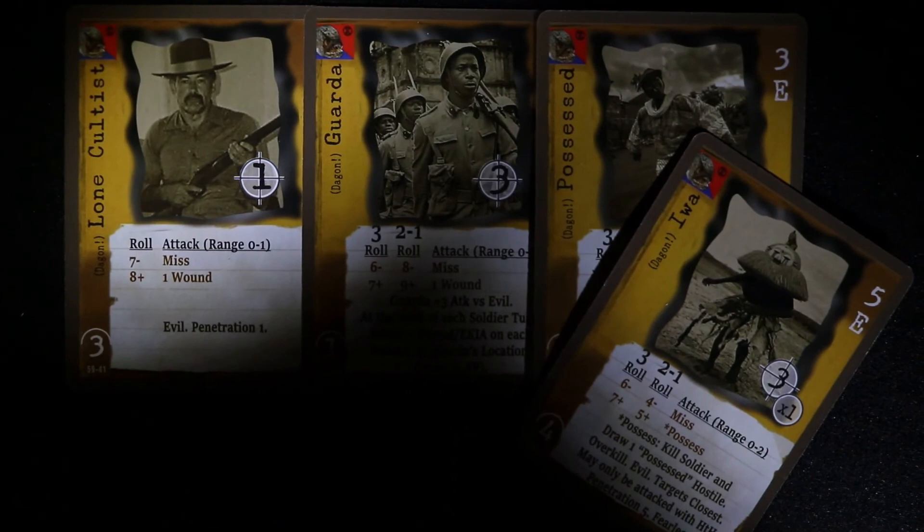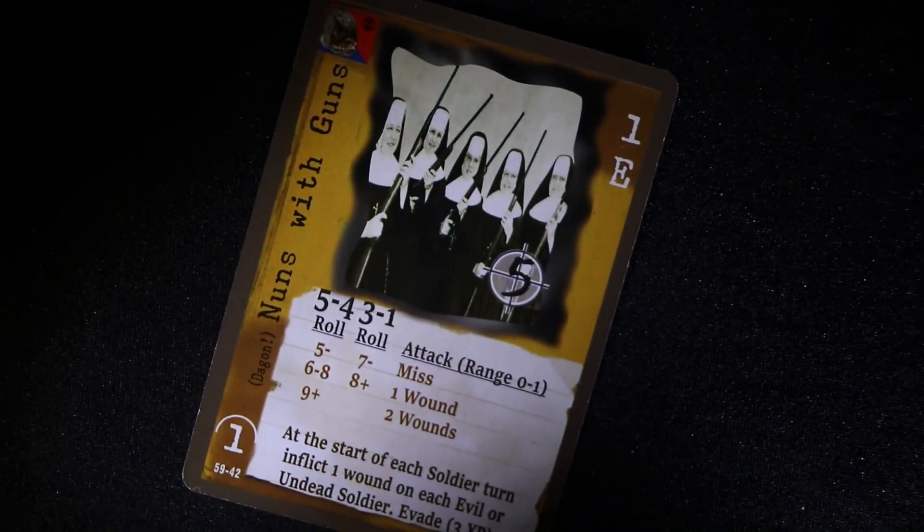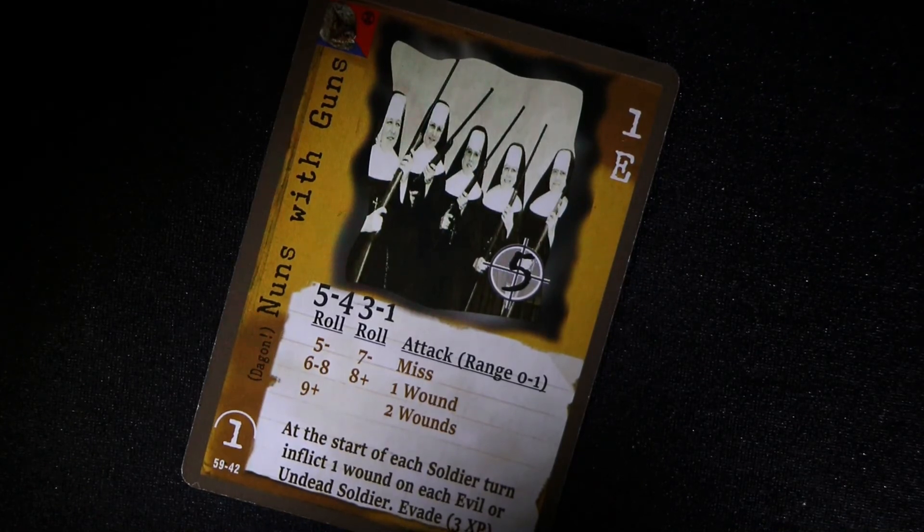The hostiles represent a mixed bag of opponents. From the lone cultists to the formidable Guardia, the hostiles include the possessed and the dreaded Iwa. However, the most notable of all hostiles are the nuns with guns, who will shoot any soldier who is consumed by evil or possessing of the undead skill.